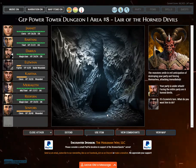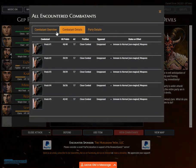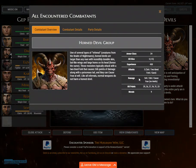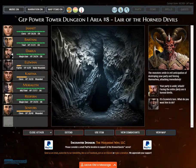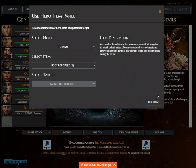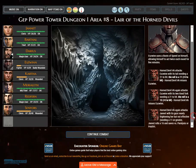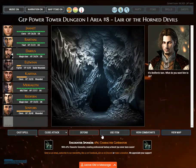The monsters smile in evil anticipation of destroying your party and freeing themselves, attacking immediately. Your party is under attack. Facing the entire party are six horned devils. Eswin uses boots of speed on himself, allowing himself to act twice each round for 5 minutes. Horned devil number six attacks Eswin with its tail, needing a 21 to hit.